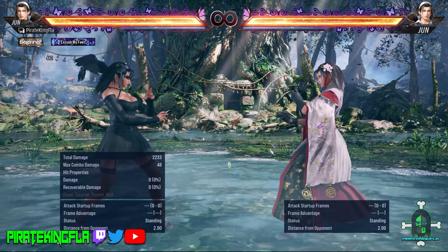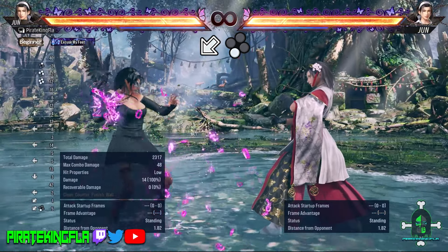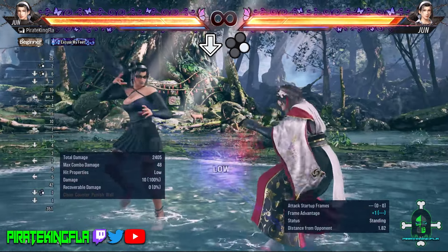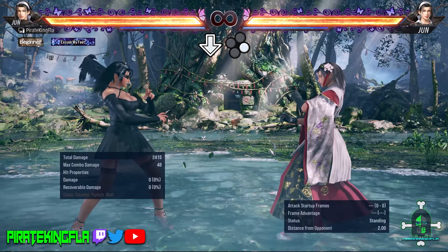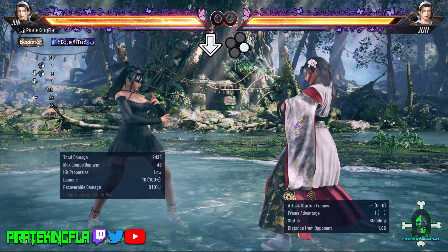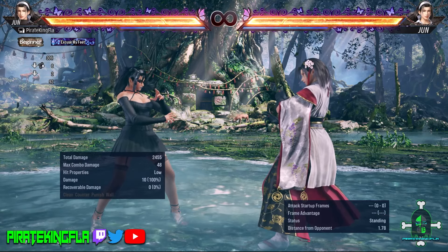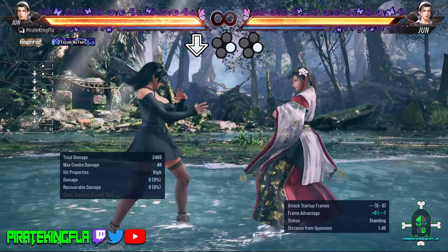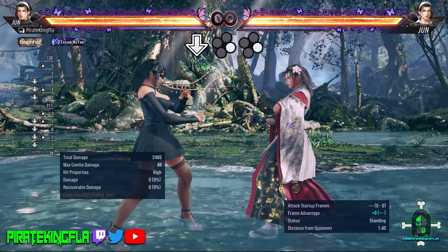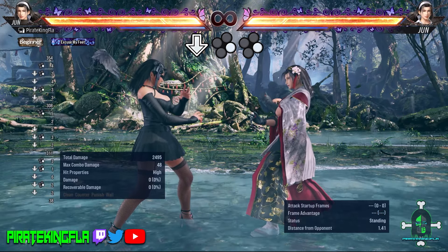Now let's talk about her low pokes. Her most effective lows are going to be Down Back 3 — I would consider this Jun's best low poke. Speed-wise it comes out relatively fast and it also has counter hit properties. This is also a good move to end rounds with. Next up, Down 4 — a very good low poke with a lot of range. Down 4 is a move you'll be using a lot and it'll be frustrating for your opponent to deal with. It also has a follow-up in Down 4-4, which is good to throw out every now and then, especially if your opponent tries to punish Down 4. Use with caution though — the second hit is a high and your opponent can duck it.